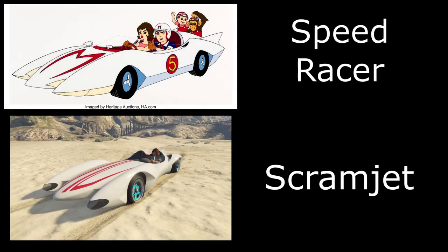Next we have Speed Racer and for this one I've used the Scramjet. You can get this one to look pretty similar as well — obviously painted it white, gone for the red livery and the blue wheels.